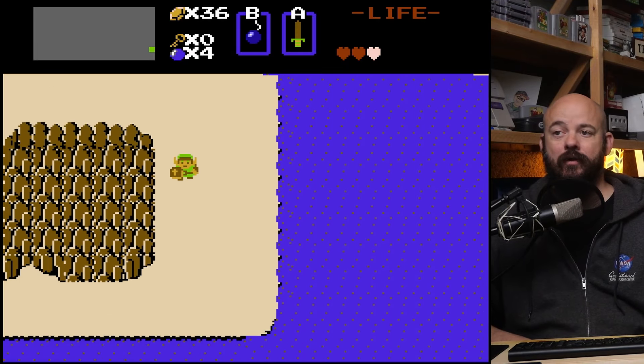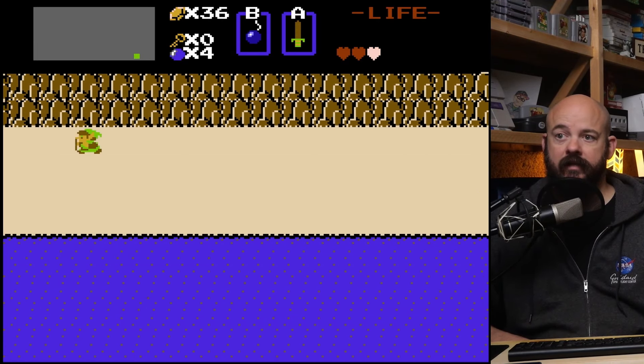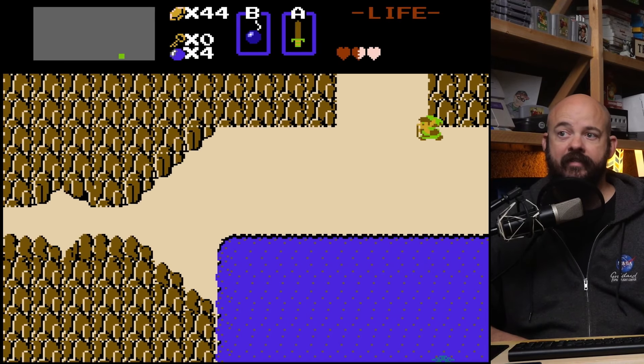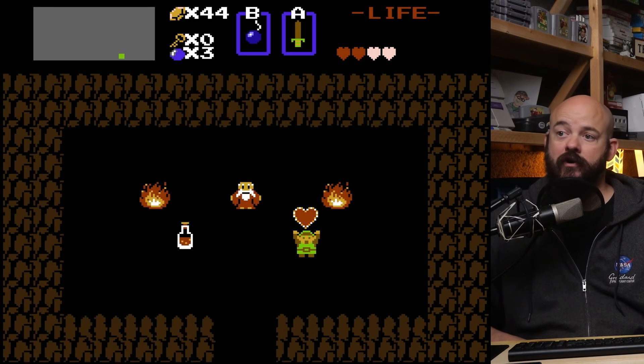From here we're going to go back the way we came — down, left, left, left, left — and on this screen place a bomb here. This will unveil a hidden cave. Go inside and grab your first heart container of the game.